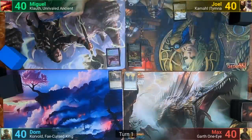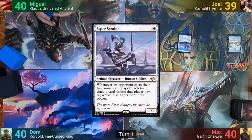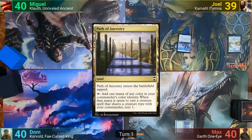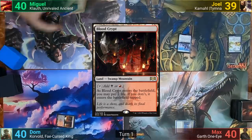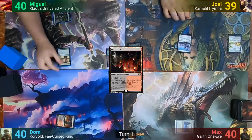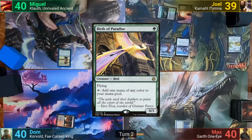Joel wins the die roll and starts us off. He plays a Windswept Heath, cracking it and losing one life to go find a land with white in it. He shortcuts first, tapping the land he'll eventually find for an Esper Sentinel, and passes. Max plays a tapped Passive Ancestry, passing to Dom. Dom plays a tapped Bloodcrypt and passes to Miguel. Miguel plays a Forest and taps it for one green to cast Llanowar Elves. Joel plays an Underground Stadium and taps it for green to cast Birds of Paradise, passing.